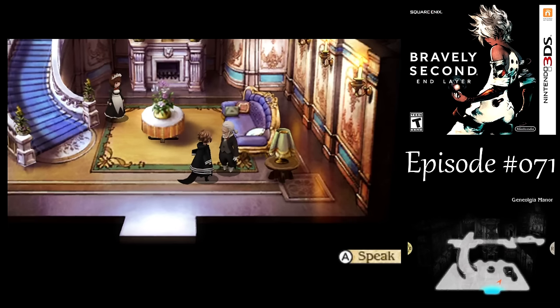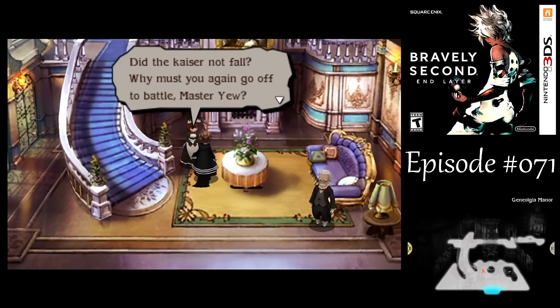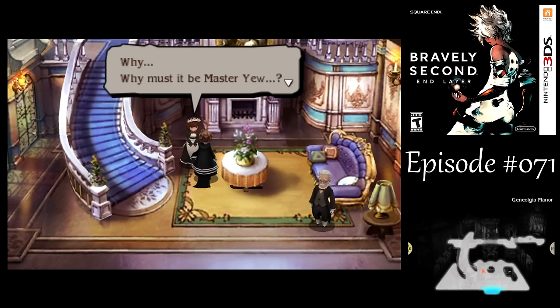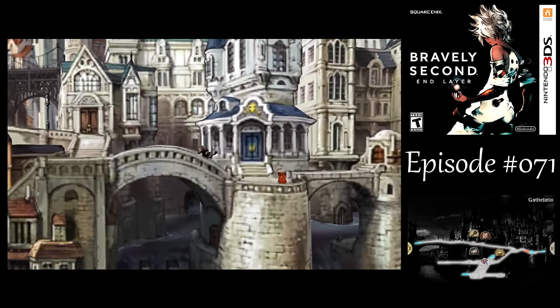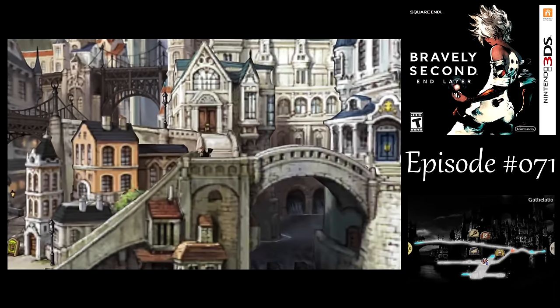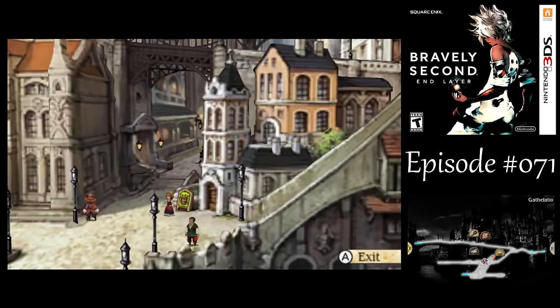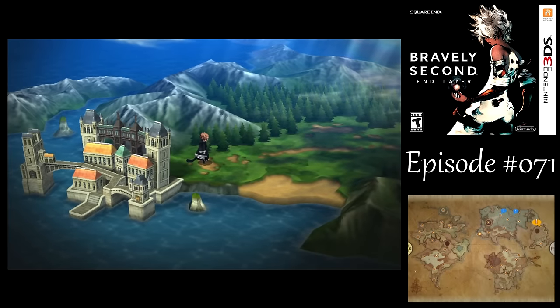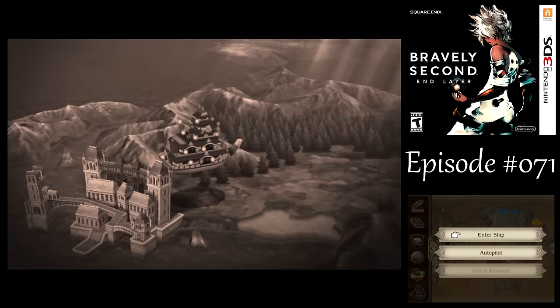I would recommend going to Everlast Tower first, so let's head on over there. Seems kind of strange — of all the asterisks from the first game to make an entire side quest and multiple dungeons revolve around, they chose Templar. That doesn't exactly sound like the best plan. It's not really a great job class in general, even in the first game.